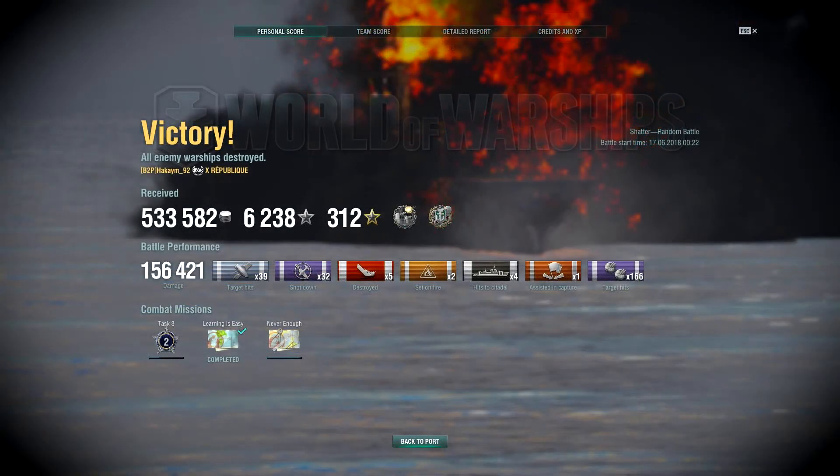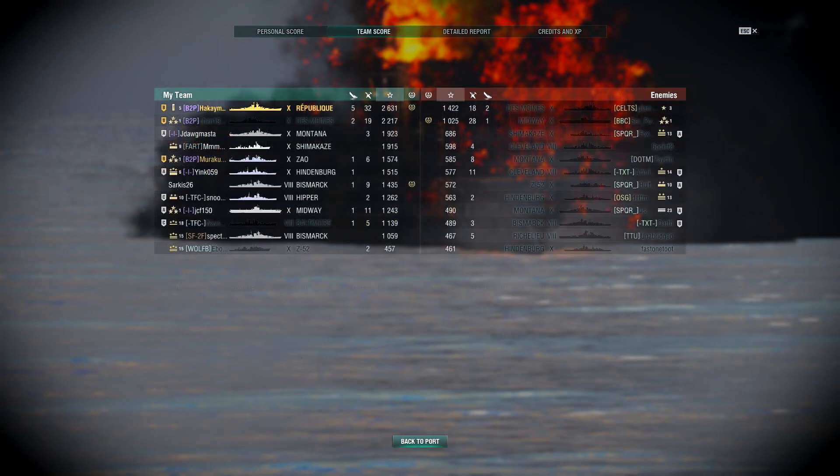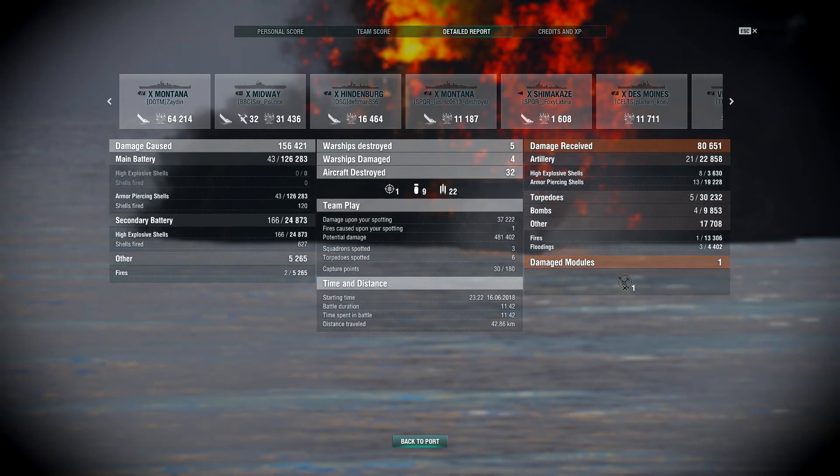That should be Kraken right there. Our team earned a victory, and we brought home 533,582 silver, 6,238 XP, Close Quarters Expert, and Kraken Unleashed. Damage-wise, not too bad: 156,421 damage, 39 shell hits, 32 planes shot down, 5 kills, 2 fires, 4 citadels, 1 assisted base capture, and 166 secondary hits. We were top of the team with a base XP of 2,631. As far as damage breakdown: Montana we did around 64,000, Midway around 31,000, Hindenburg around 16,000, and the other Montana around 11,000. The Montana and Shimakaze we kind of stole, but securing the kill is always nice.